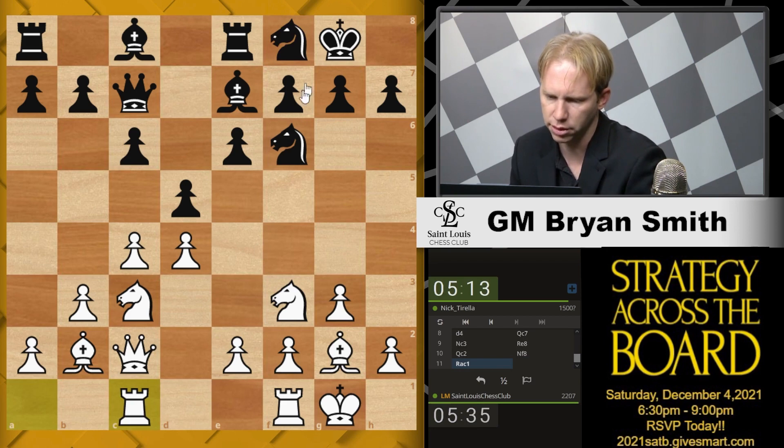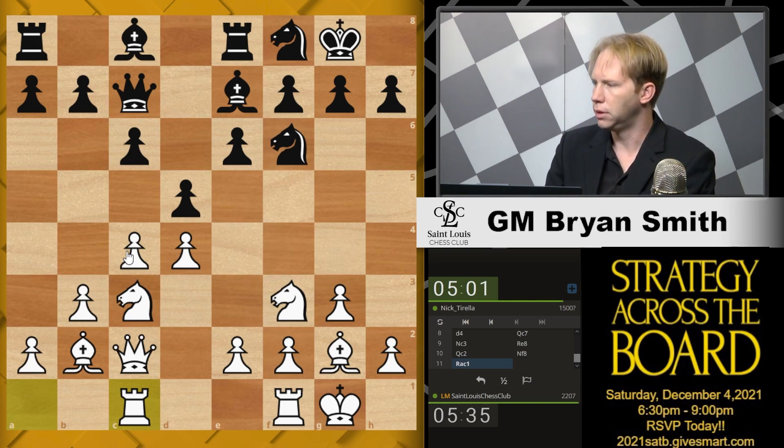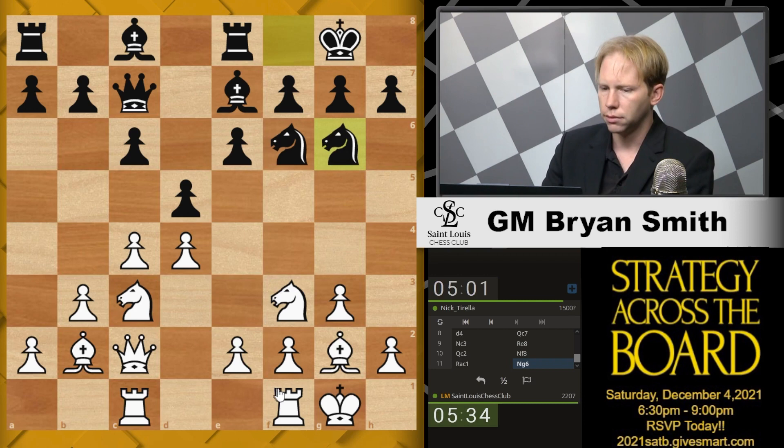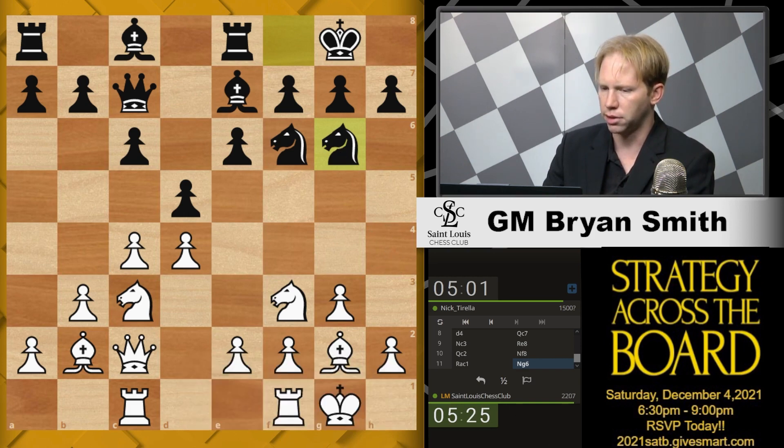I don't know what the plan is with Knight f8. I don't know what the idea is, but I will just keep making my moves. Rook c1. Eventually e4. The knight is not well placed here — it's dominated by the g-pawn, so I'm not sure what the purpose of bringing the knight there was. And e5 is not going to happen.